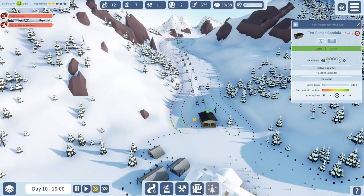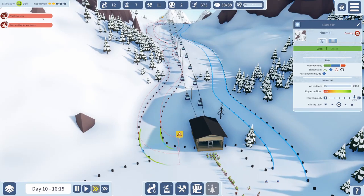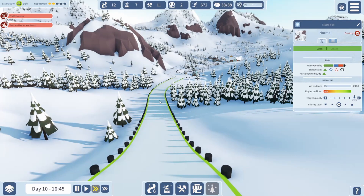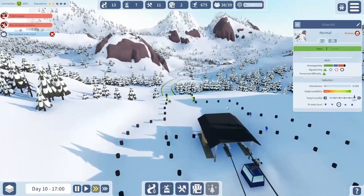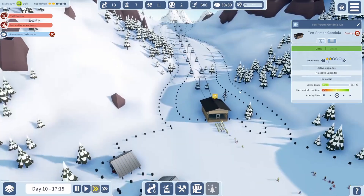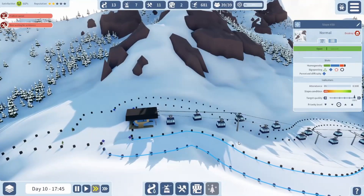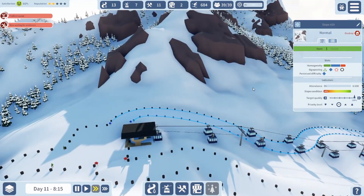Oh my god, why are all the green skiers going over here? That is not a green run — neither is this one apparently. Oh my god, there's gonna be so many dead skiers on this run. I kind of want to just leave it green for science — that's gonna be a poop show, pardon my French. I want to see it, if they use it, yeah it's gonna be a mess. Well this has black in it so I'm gonna make it red. We'll leave this one blue, but people are gonna wipe out on this one too.